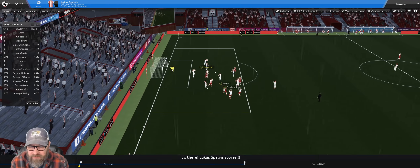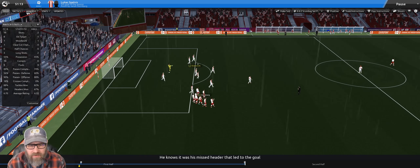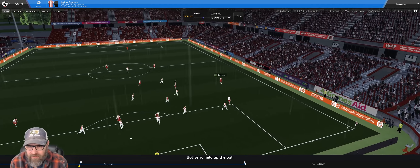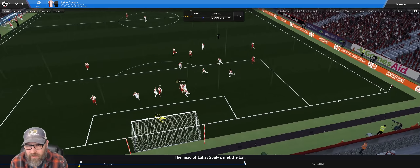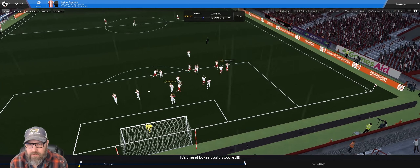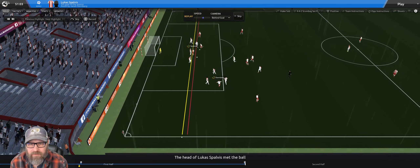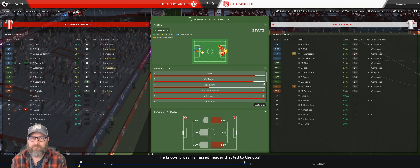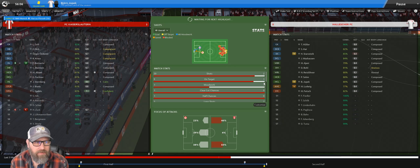We got a deflection — or was that a header for Spalvis? They're saying it's a header for Spalvis. I thought it was an own goal. Tesseru feeds it up to Sternberg, nice little crossing — yes, Spalvis manages to get it. Maybe because he was on a yellow he didn't quite as aggressively challenge for it. We're onside — good. There were three players in front of him. And we're up 2-0, so I think we're going to be okay.